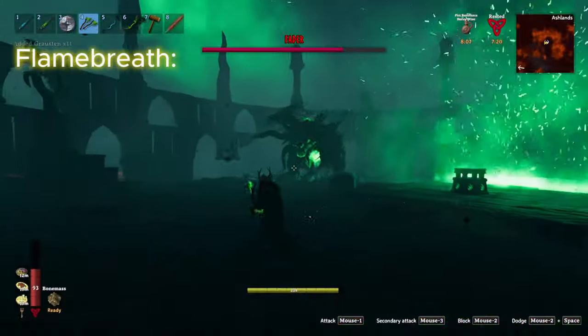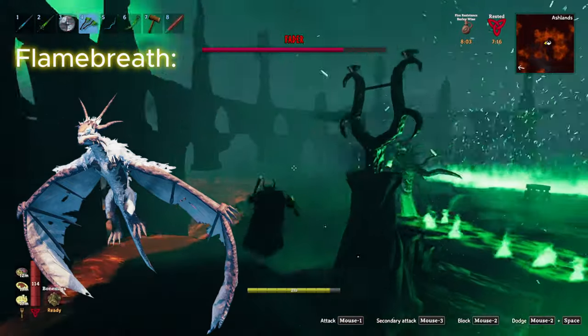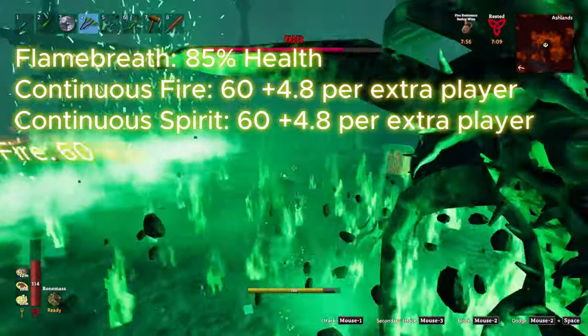Next up is the Flay Breath attack, stolen directly from Motor. This attack becomes available after the boss reaches 85% health, and it deals 60 fire and 60 spirit, while also leaving an AoE which does an additional 60 fire damage.